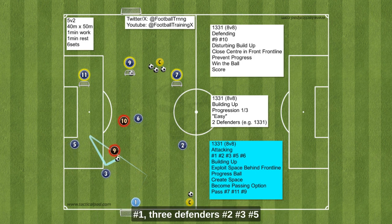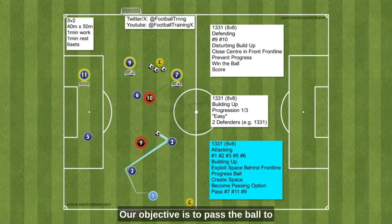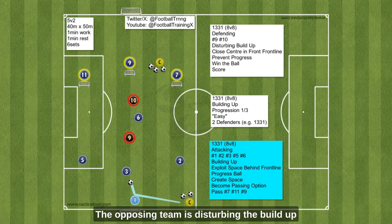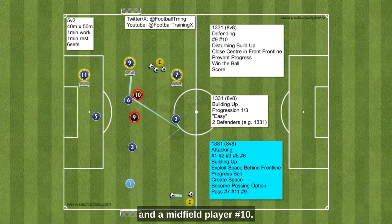We have set up a goalkeeper as player number one, three defenders as number two, number three, and number five, and a midfield player as number six. Our objective is to pass the ball to one of the mini goals, representing our wingers number seven and number eleven, and our striker number nine. The opposing team is disturbing our buildup with two players: a striker number nine and a midfield player number ten.